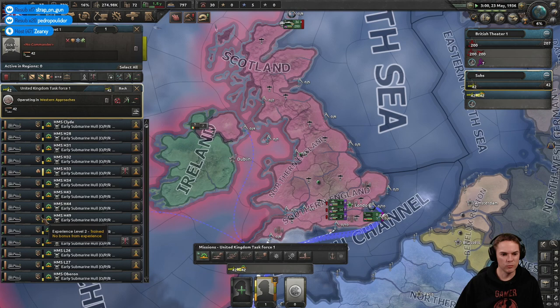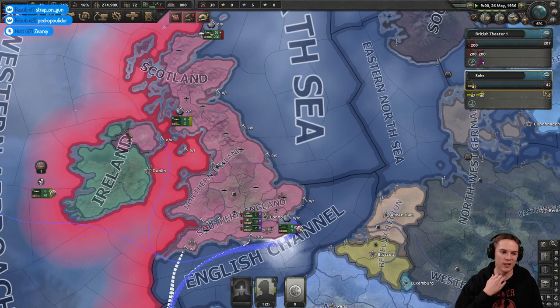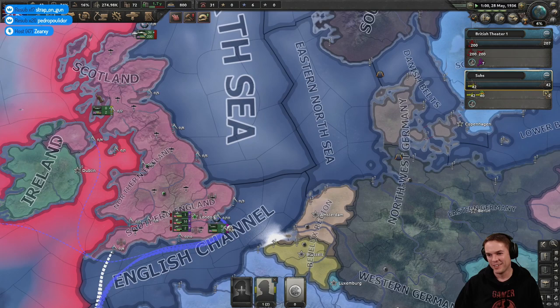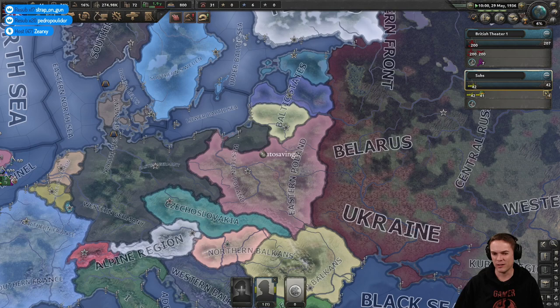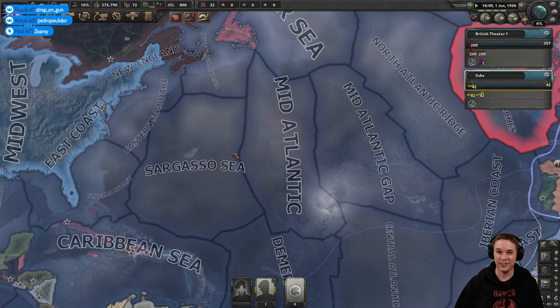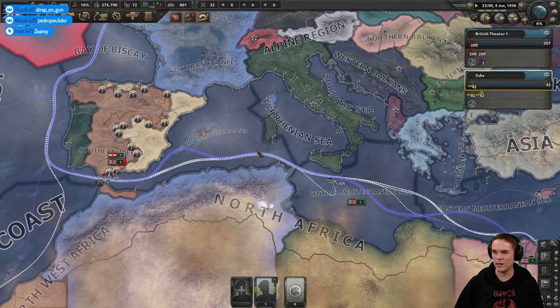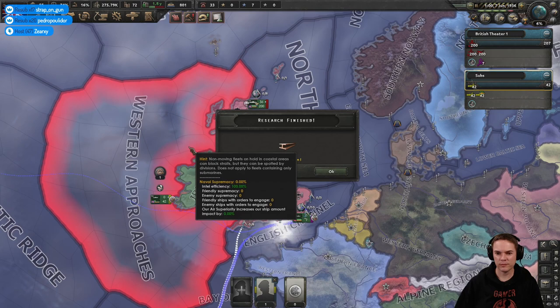The subs have all gone up a level in training — you can go and repair now, we don't want any sinking. Communist UK — we have the option to skip a few decades and get to the 1980s. The latest I've seen this game finish was about 1968 in my first playthrough — I was playing as France and finally me and the United States managed to invade Japan. There's naval combat going on somewhere — I wonder who's involved with that. I think we can speed this up now.